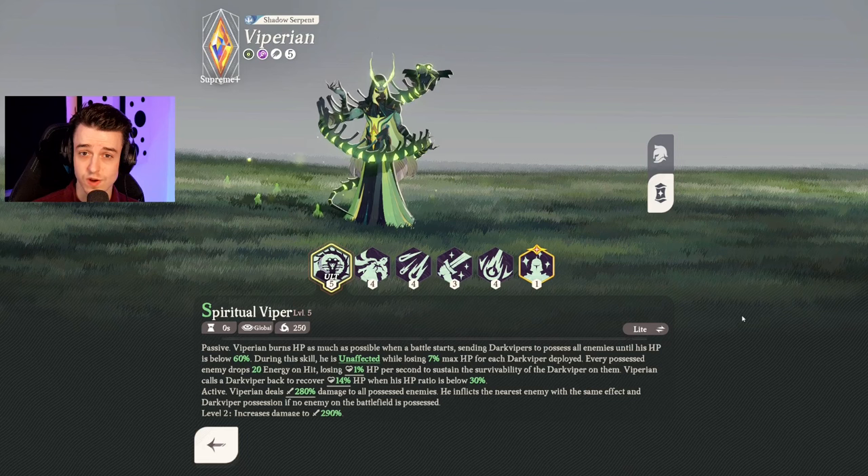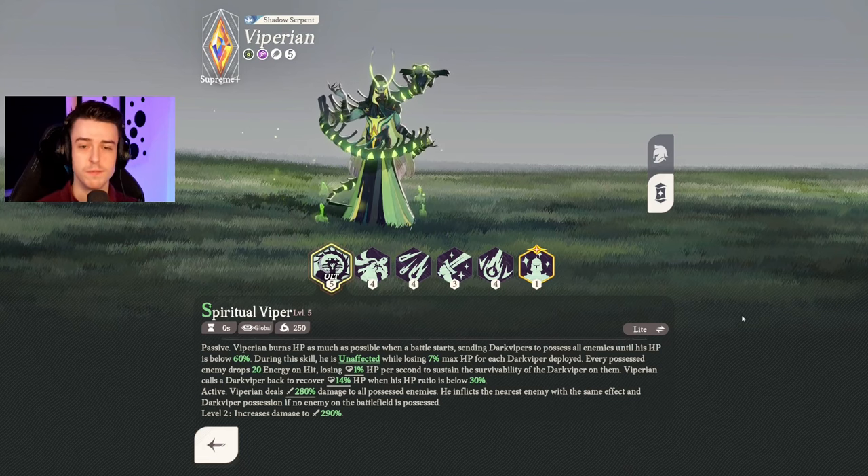For A-tier in the Graveborn faction, we've got Vyperion. Vyperion shines when there are multiple opponents, as he's able to hit multiple of them with incredible damage over time and lifesteal them at the same time. He's very aggressive, deals a ton of burst, and early on can be a fantastic damage dealer. Considering Thorin is also from the Graveborn faction, you could run Thorin, Cecia, and Vyperion for an amazing core of three heroes and gain that faction bonus.